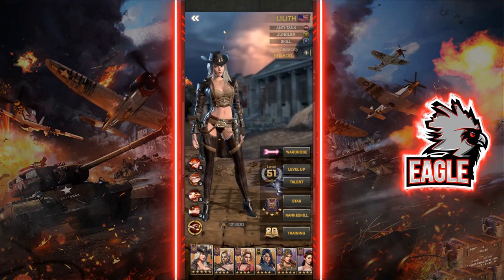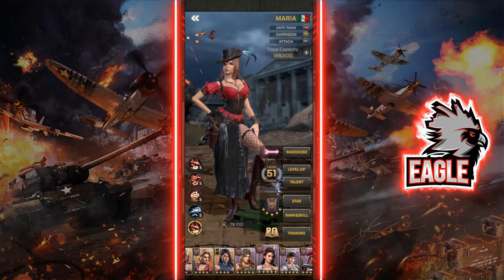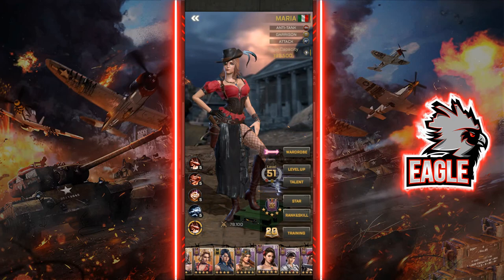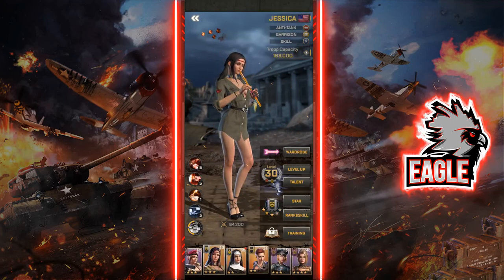For pairings, I always like to pair Lilith with other anti-tank officers that offer burst damage. Maria is a great choice — I have her fully maxed out as well, and it is a magnificent pairing with Lilith. I highly recommend pairing these two together for maximum damage output.